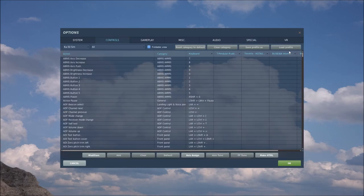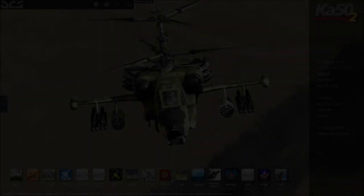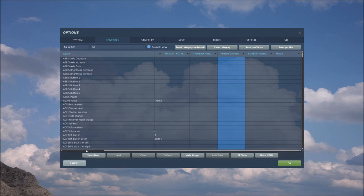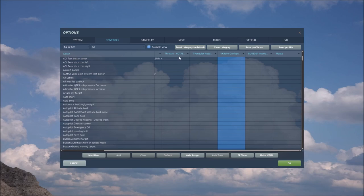In my Controls I use four devices: Thrustmaster Pendular Rudders, Thrustmaster Warthog Throttle, I have a custom board there, and I've just realised my VKB Gunfighter wasn't plugged in. I have USB hot plug turned off because that gives me a performance hit if I have it on. So I've got the Thrustmaster Throttle, the Thrustmaster Rudders, VKB Gunfighter Stick, and a custom button board which is really crap and I'm not going to show anybody.